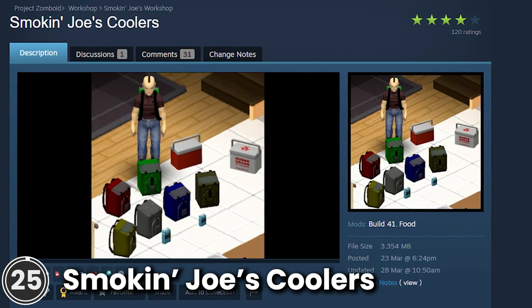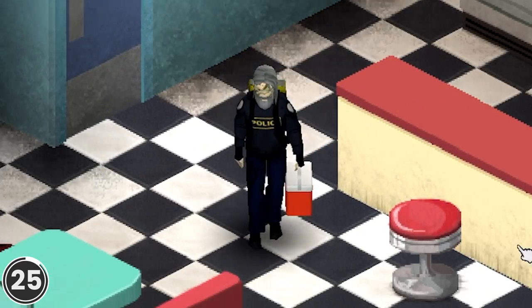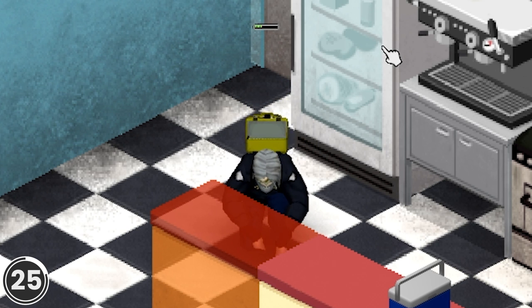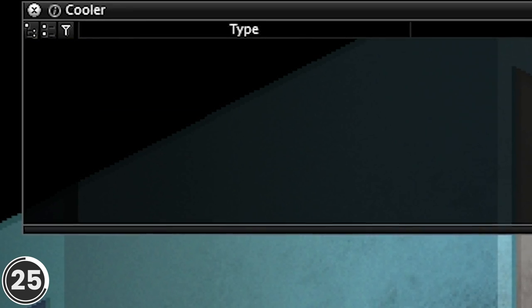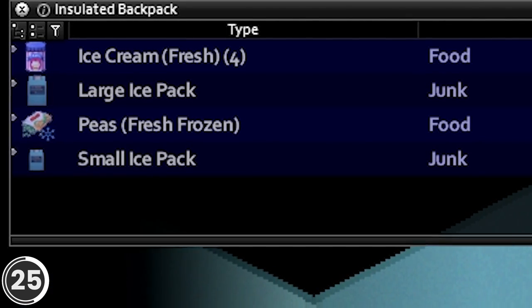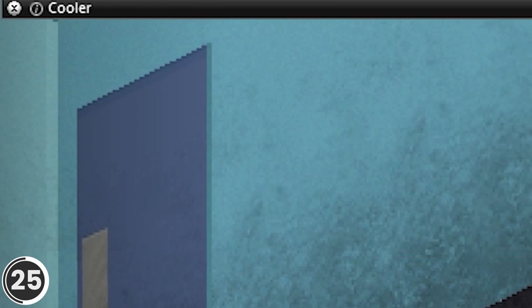Smoking Joe's Coolers. This mod adds working coolers to Project Zomboid. Adding items to the cooler will change its overall temperature, transferring energy to the items inside. Adding lots of cold items will keep things colder, while adding warm items will keep things warm longer. Frozen items in an insulated container will stay frozen for longer. There are also two freezable ice packs for even more cooling time.